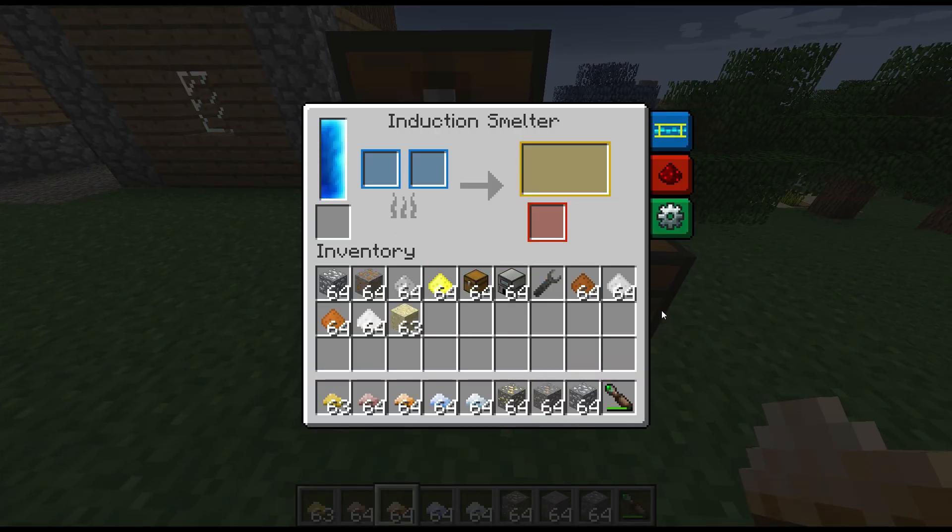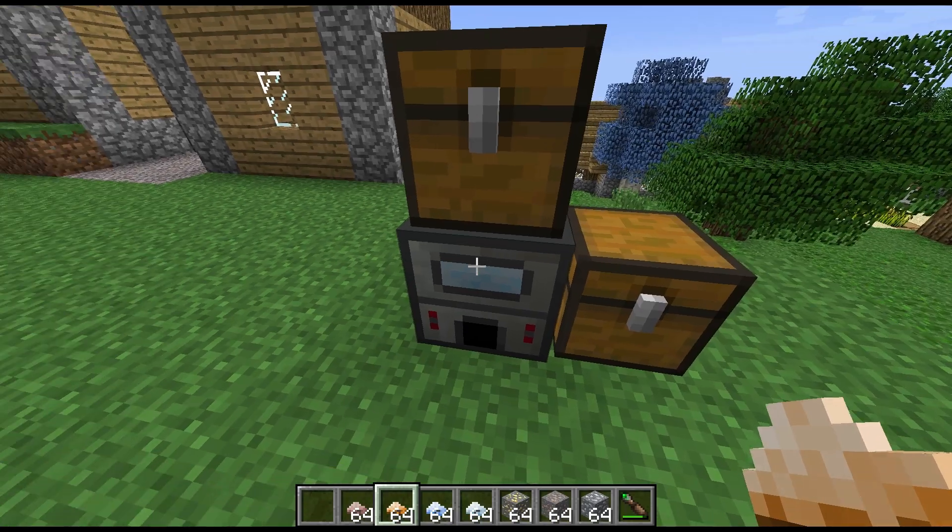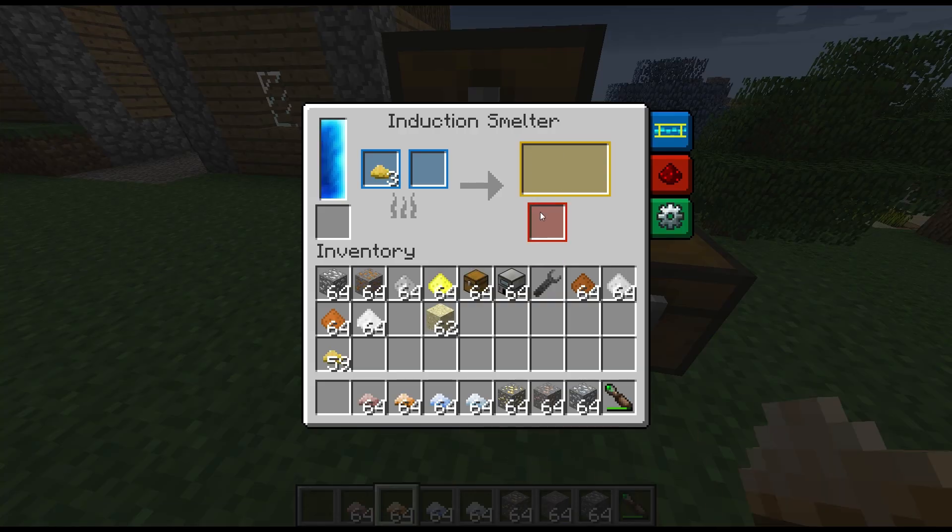I've had this going for a while so we should have a decent amount of energy in there — and we do. The interesting thing to note is that this will take those pulverized ores that we get from the pulverizer, but it's not actually doing anything with them because it needs to combine them with sand. For each pulverized ore we're going to get two ingots and some slag. That's Thermal Expansion's way of doubling your ores.